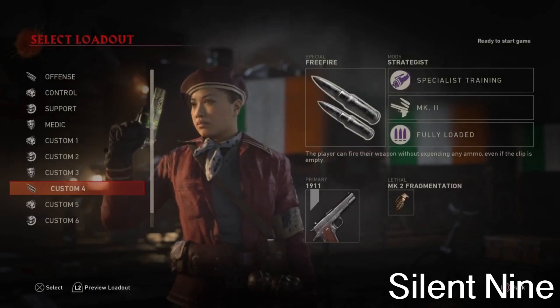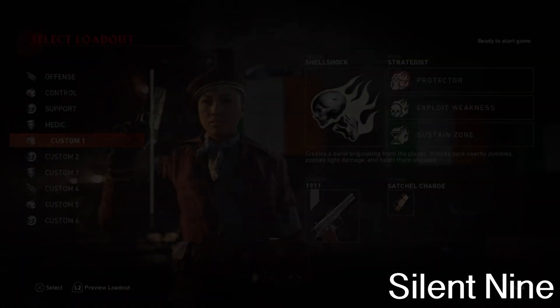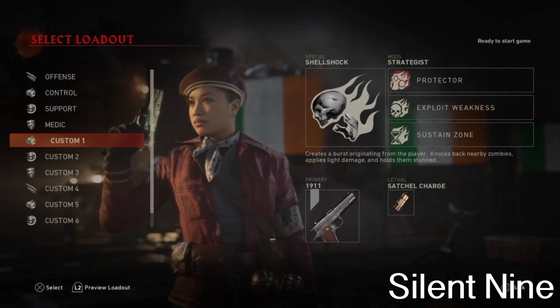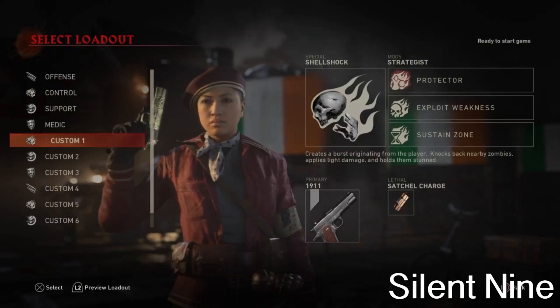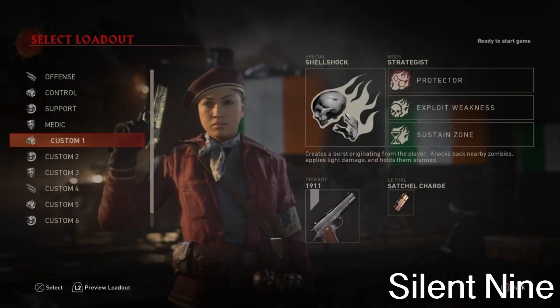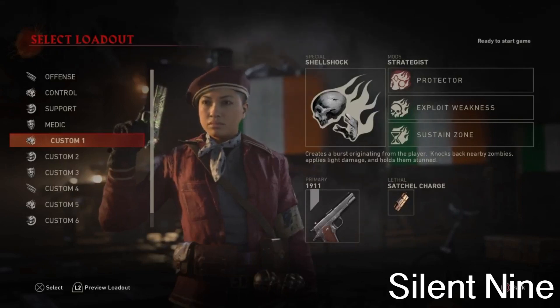Make sure that two people have free fire. Then you guys want two people to have shell shock. The people that have shell shock need to run these mods: protector, which will make it so you can give people armor and they have a less likely chance of dying, and then exploit weakness, which makes it so you deal more damage — about three times the amount of damage that you normally deal, which is really, really good especially with the boss zombies.